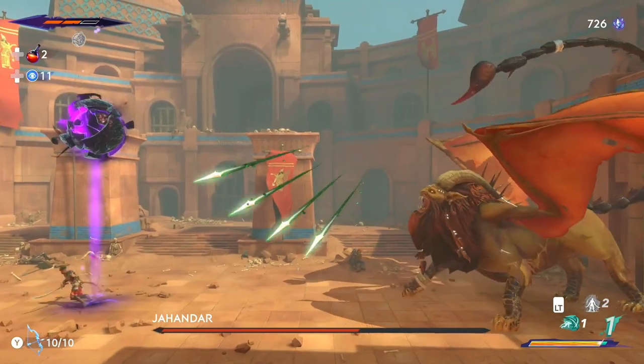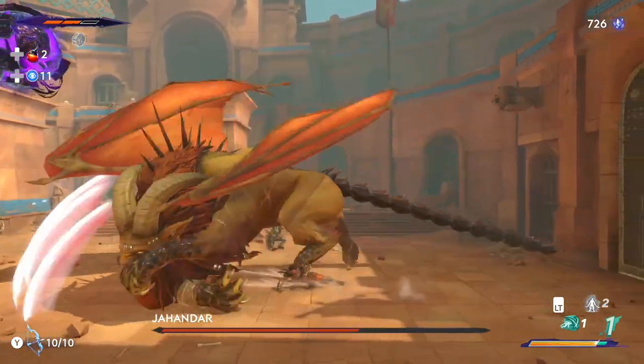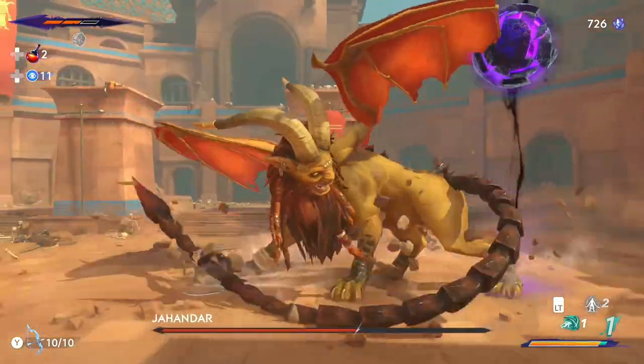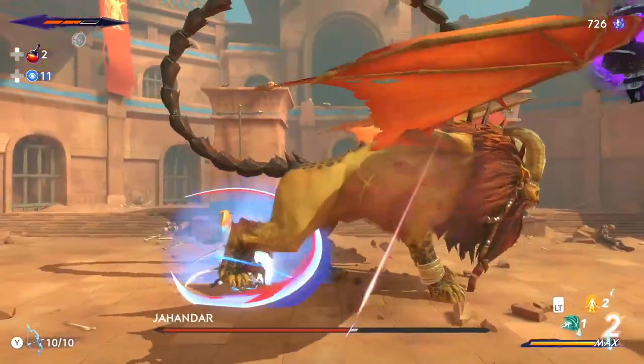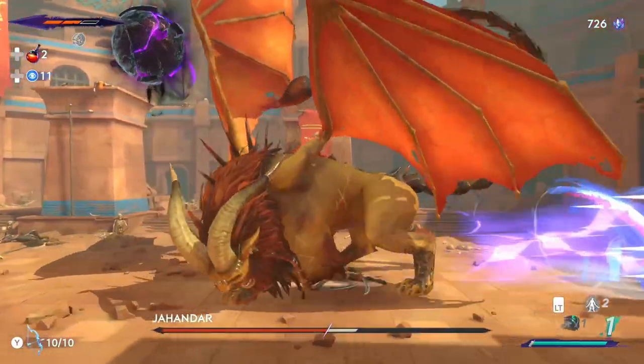His scorpion tail will also use a weapon action that you can dodge by sliding underneath him. Also watch when he buries his tail, because it will pop up wherever you are and poison you.